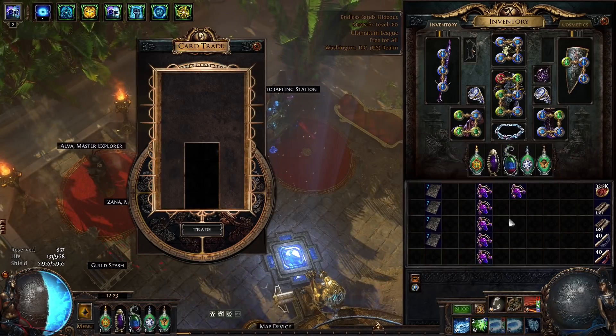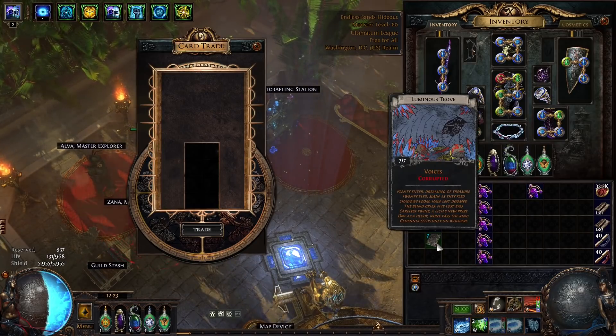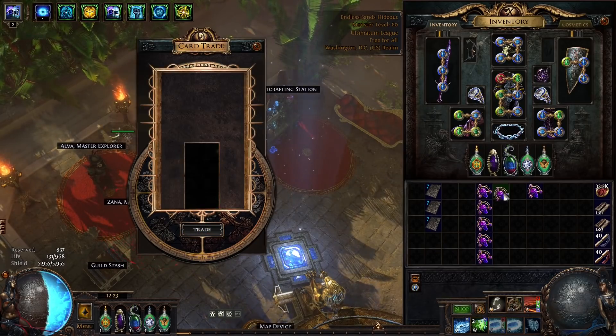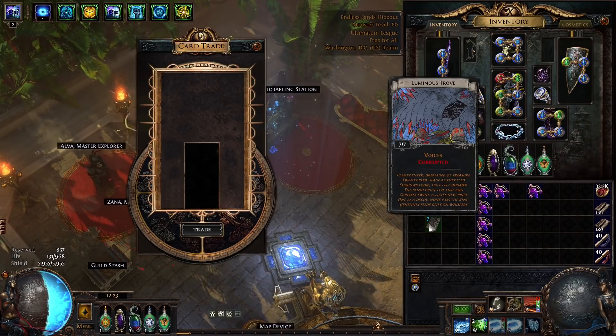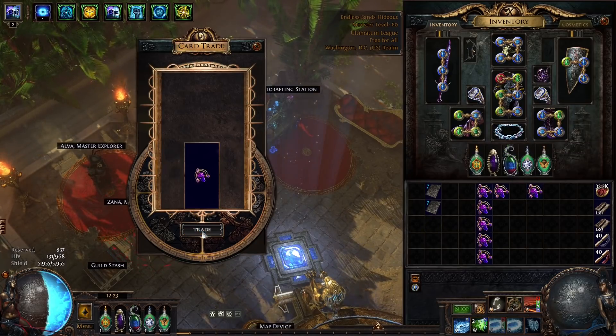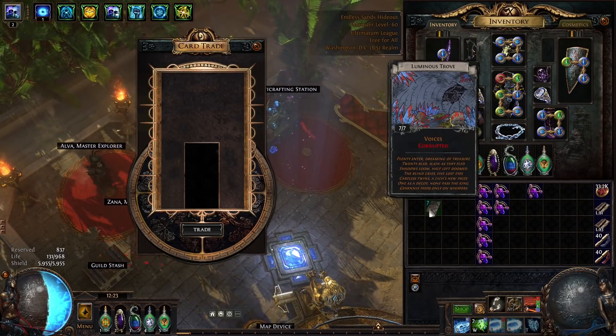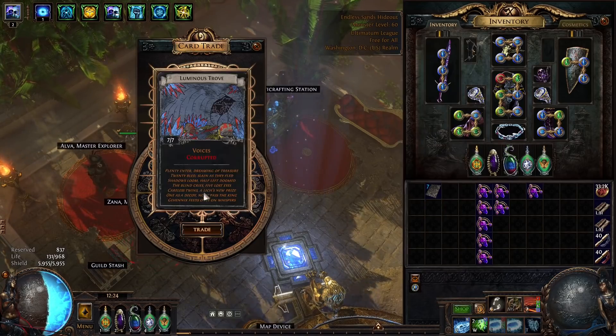Another seven — not looking good, not looking good. All it takes is one three, come on. Another seven, so we're at six sevens and one five. Another seven — this is an absolute rip fest right now. But literally one of these last two jewels has to do it for us, they have to do it for us.